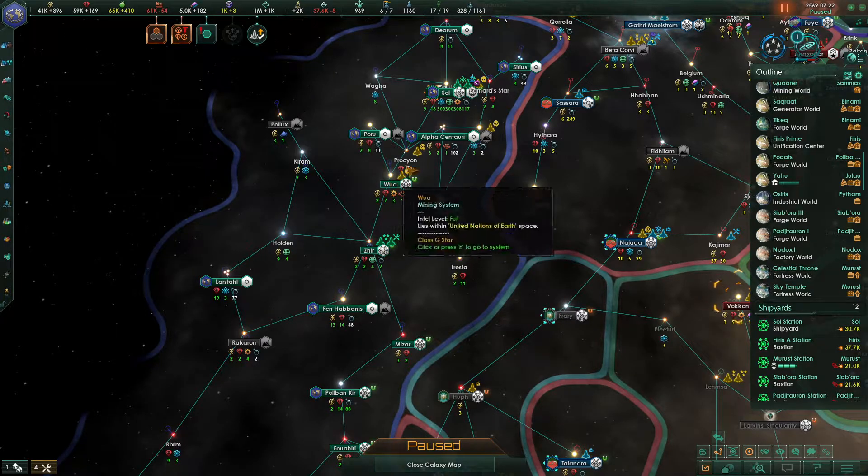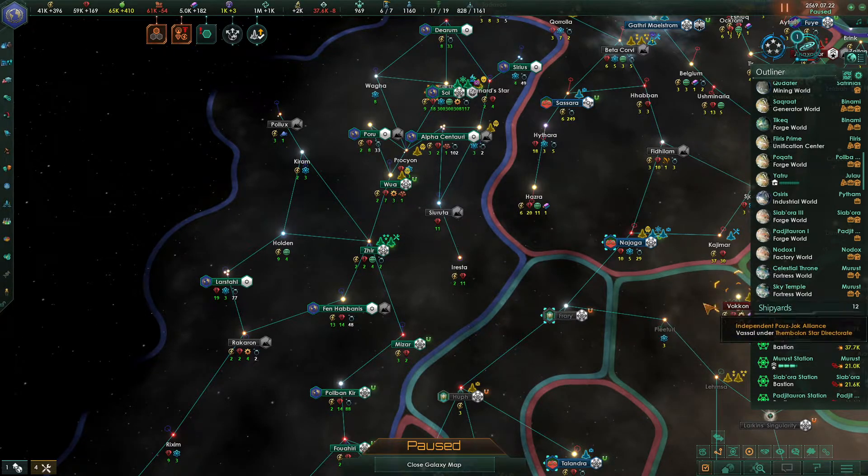Just build a bunch of stations along the route and that's it — that's how you secure your trade value.